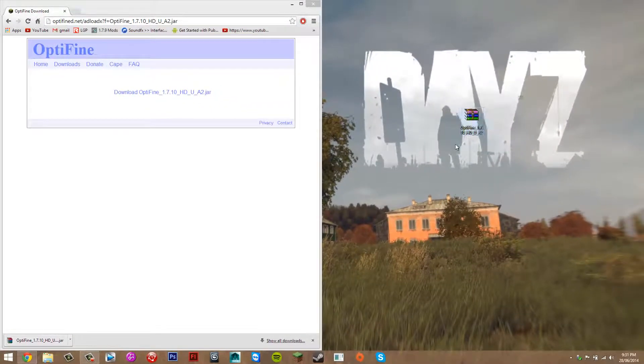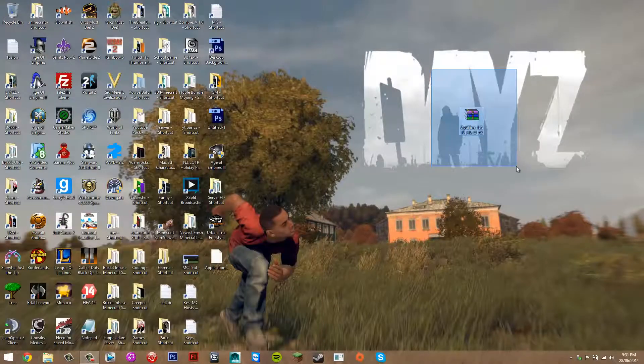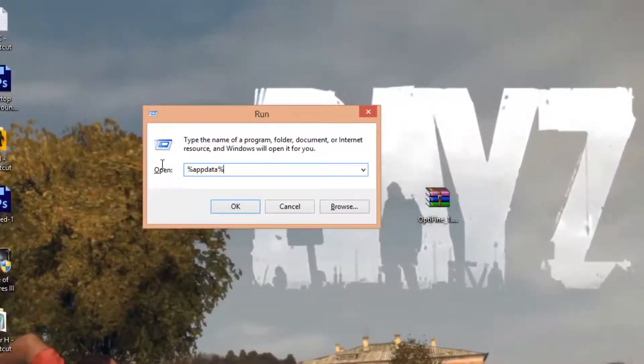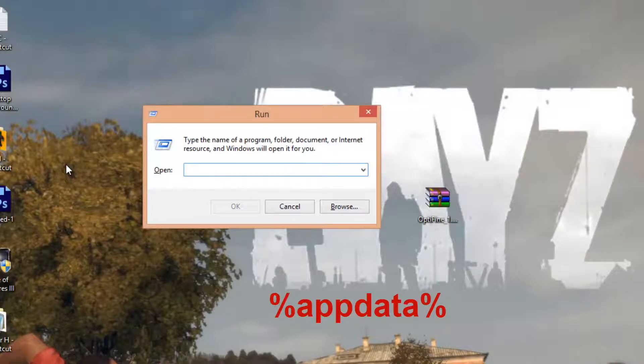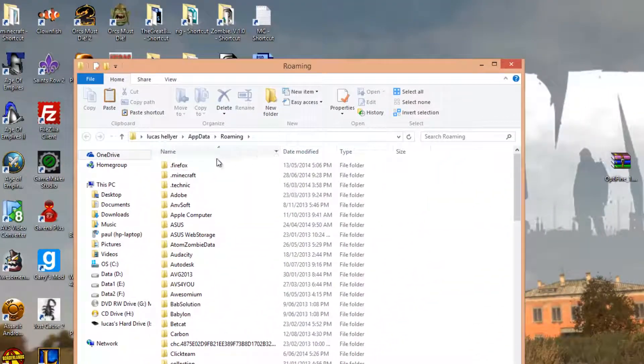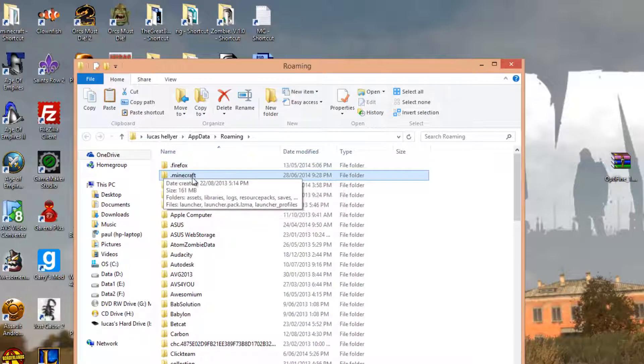Once you've got the Optifine file on the desktop, you're good. Don't worry if it doesn't look like that — we'll get to that later. Now what we want to do is find our Minecraft folder. To do that, press the Windows key and R at the same time, and that'll bring up the Run dialog. This allows us to search for files — basically a quicker way of searching for files. You want to make sure it's blank and search for %appdata%. Then press OK, and that'll bring you to your roaming folder. Then you want to look for .minecraft — it should be at the very top.